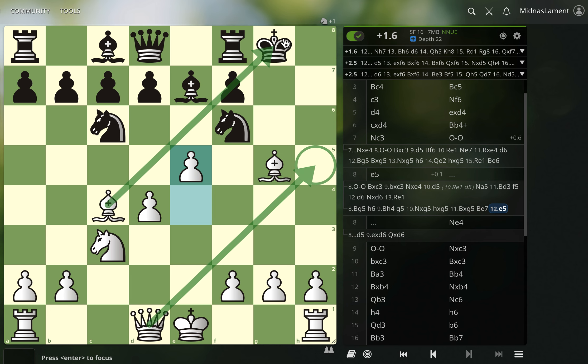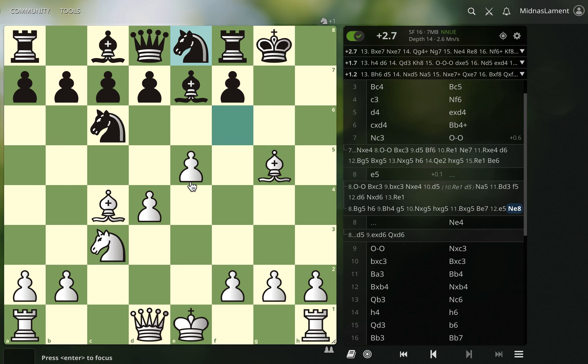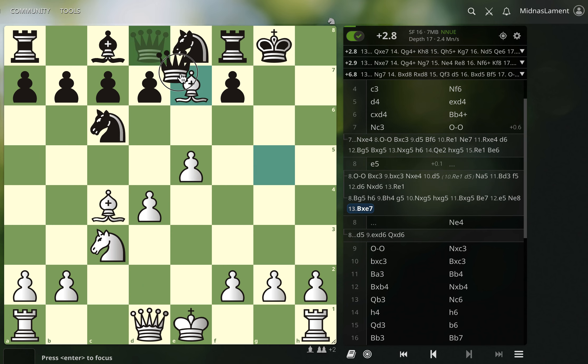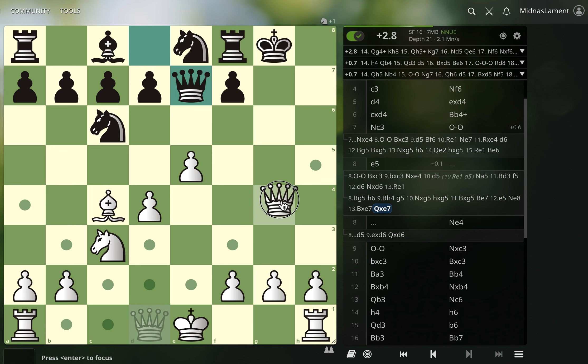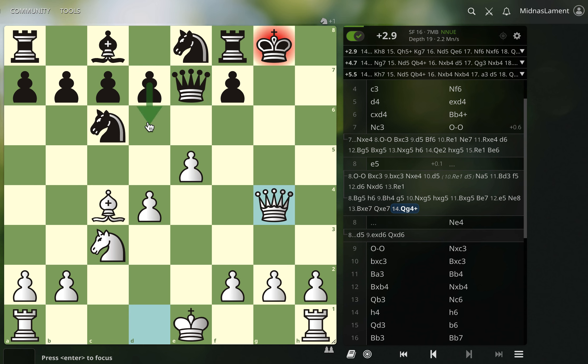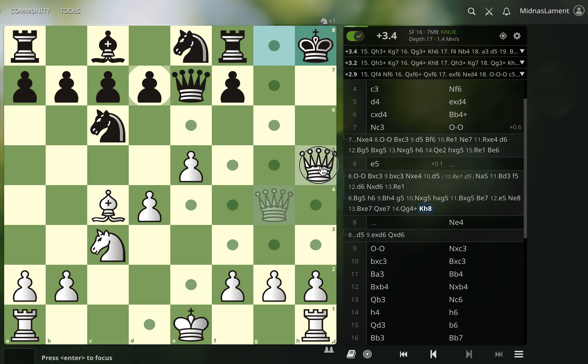So let's say they go knight e8 — we actually trade, and when I see lines like this I'm like, why am I trading? But now it's our turn and that king isn't looking so great. We just play queen g4. They never had time to play d6 or d5, so queen g4 is available. And the pin on the f7 pawn is pretty brutal. So they can't really do much — we're just going to follow them.